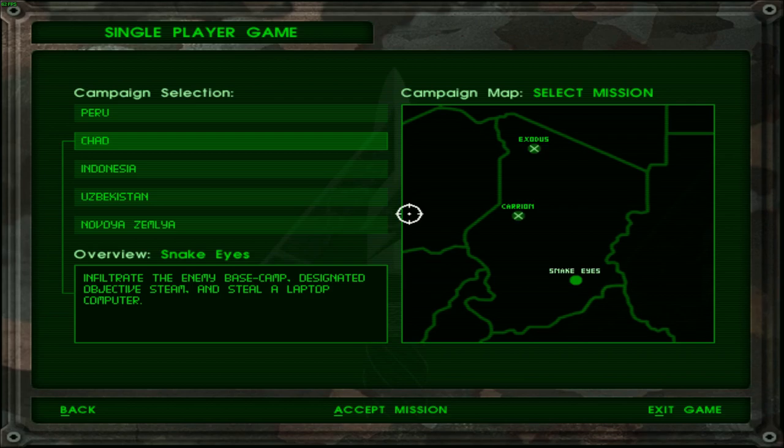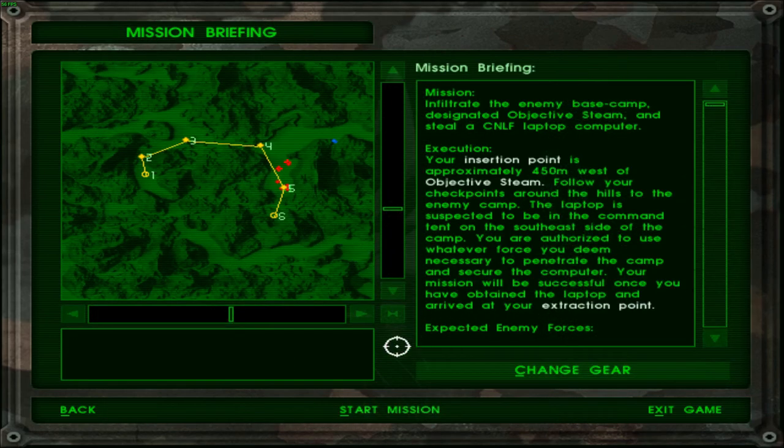Now, while this says that we have to infiltrate it, we are just going to go ahead and go in loud and proud because, as we have seen, stealth is pretty difficult in this game. This game doesn't really want to be played stealthily, as far as the level design and running layout is concerned. The layout of the objective seems pretty familiar — I've seen this sort of layout before.